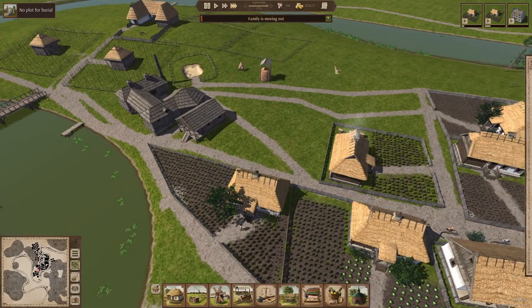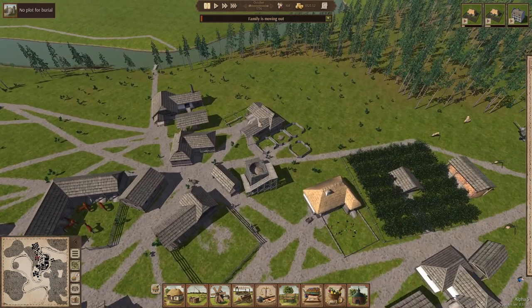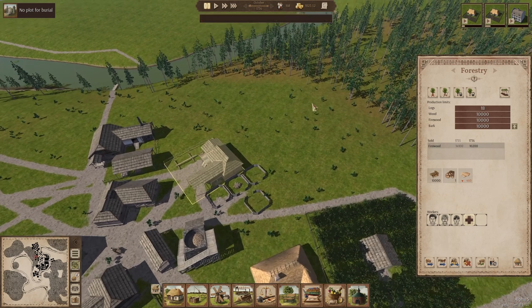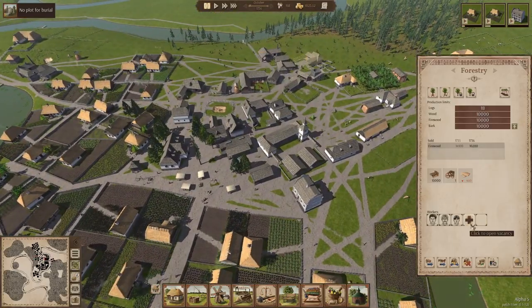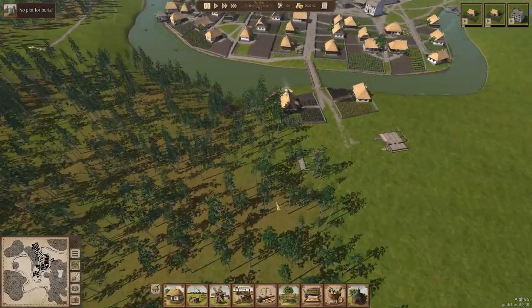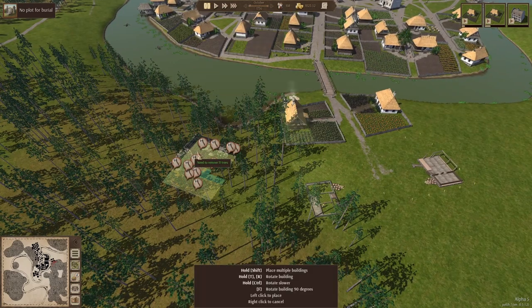A family's moving out — couldn't find enough firewood. Wait, what? Is it because the trees are too far away now? Do we need another forestry unit? Let's get rid of that guy. Maybe we do another forester right in here — we've got all sorts of problems now.